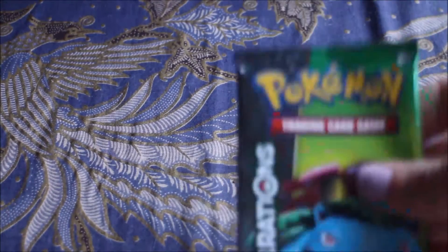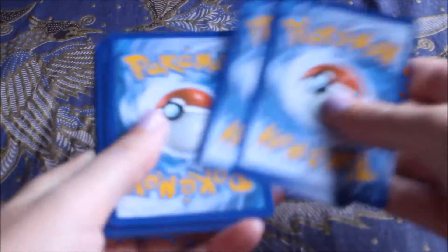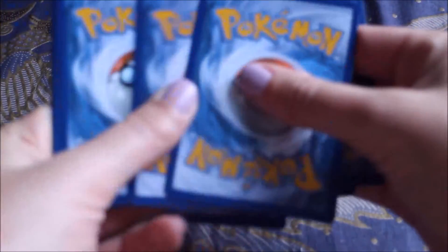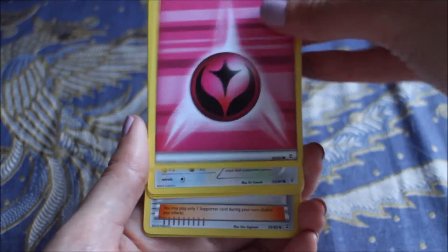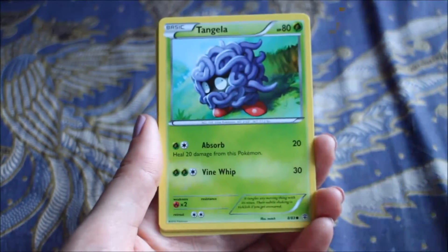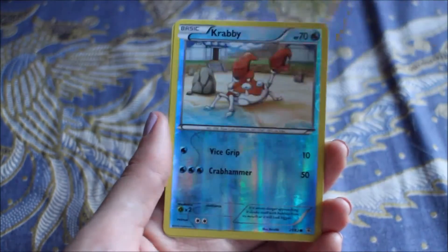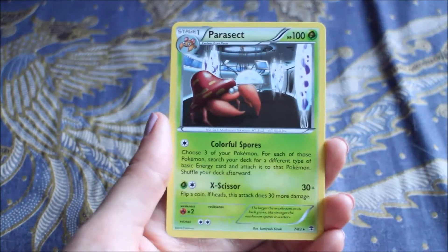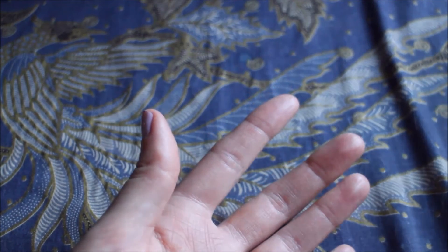We'll start with the Venusaur packet, seeing as it's the Venusaur box. Starting with Magikarp, Energy Dojo, Tangela, Wobbuffet - it's pretty cute - Clermont, Clermont, Metapod, Krabby, Flute, and Parasect. Nothing too exciting there - not sure if I have that Parasect or not.